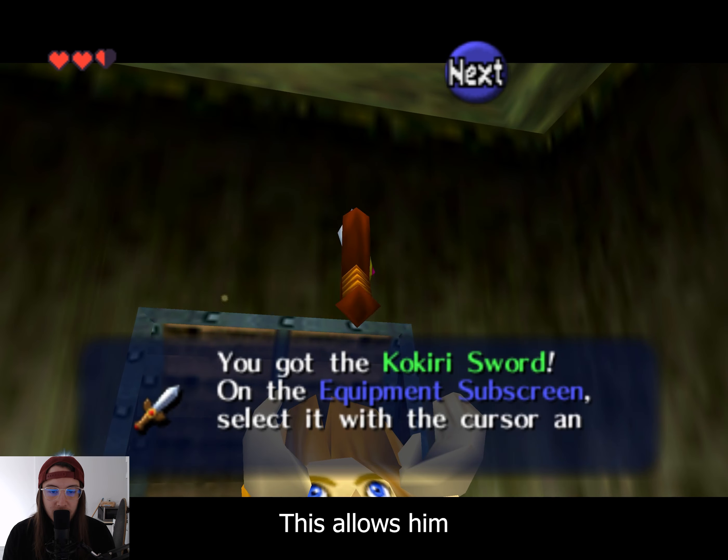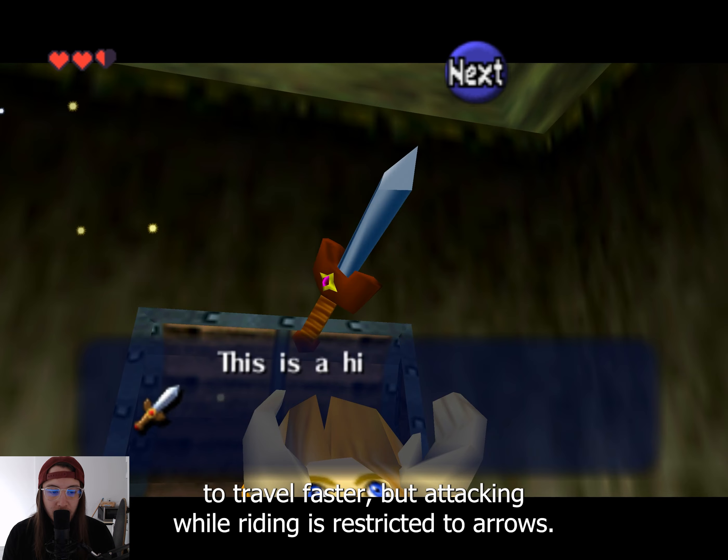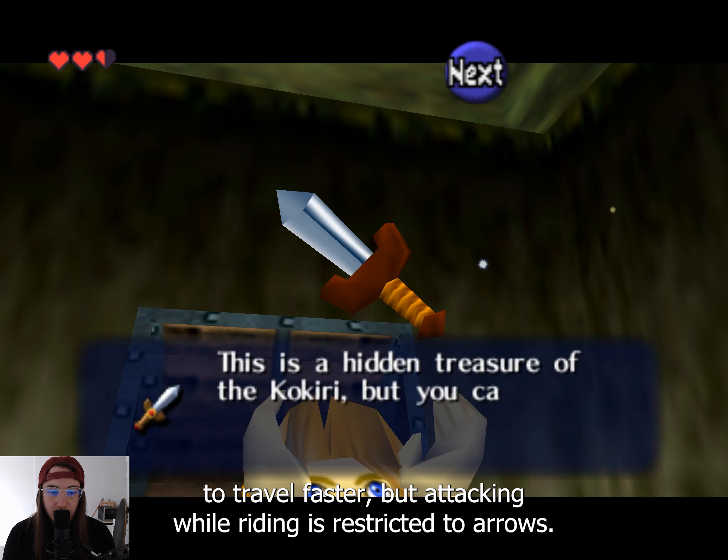In another sidequest, Link can acquire a horse. This allows him to travel faster, but attacking while riding is restricted to arrows.